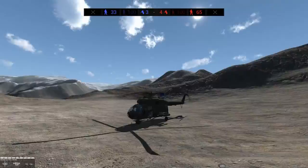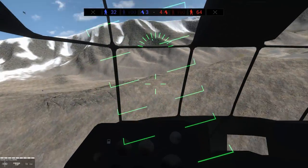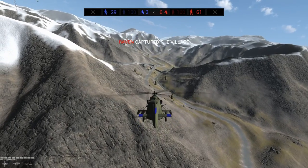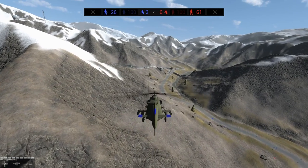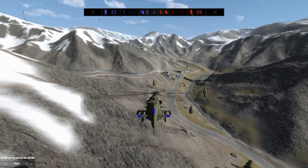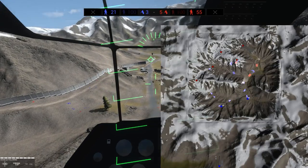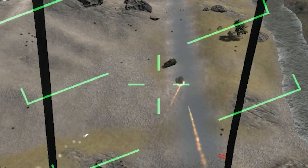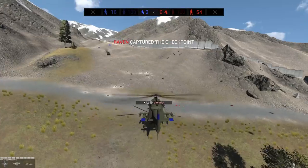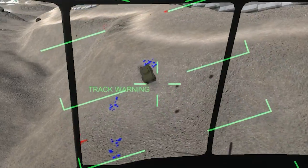I've got side gunners. This looks like the attack variant, not the transport variant. What I love about this is the side gunners using the Dushkas — I believe that's the name of the Russian heavy machine guns. They're like 14-point-something millimeters, which is bigger than the 12.5 millimeters of a 50-caliber shell. That looks like an enemy truck — definitely an enemy truck. Oh, it's an infantry fighting vehicle. I'm not the best pilot, that's for sure.